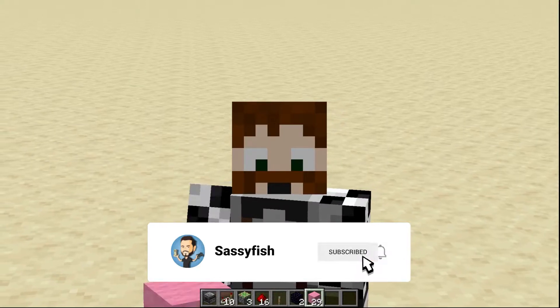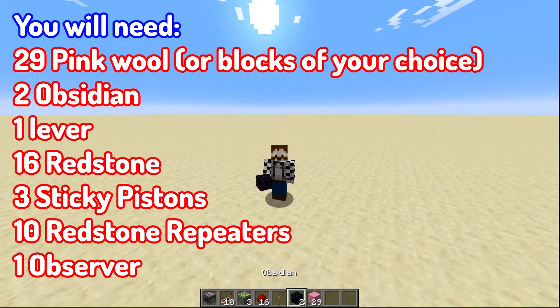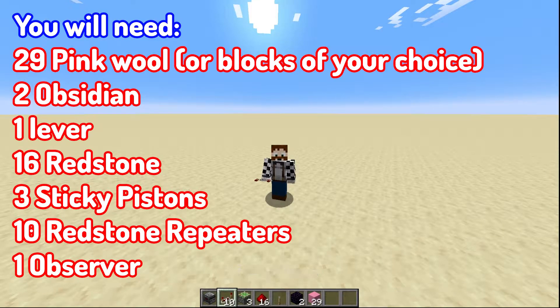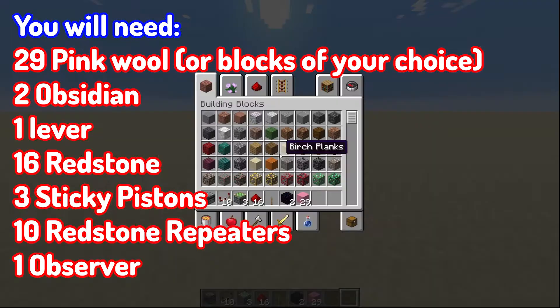What are you going to need for this tutorial today? You're going to need 29 pink wool, 2 obsidian, a lever, 16 redstone dust or more if you want it, 3 sticky pistons, and 10 redstone repeaters. You might need an 11th depending on how far away your lever is, and you're going to need an observer as well. And of course, you're going to need some blocks to move.